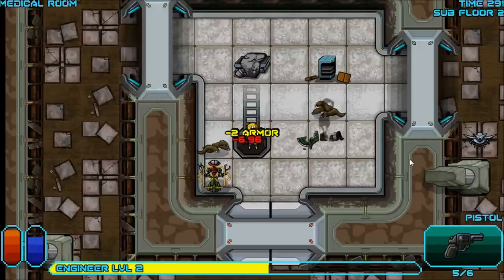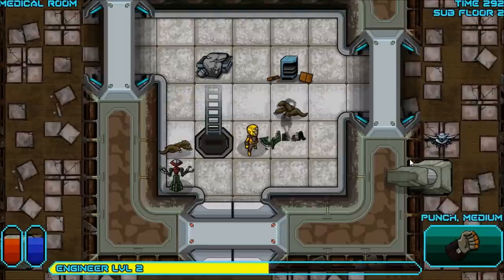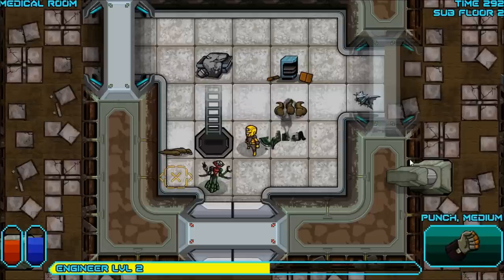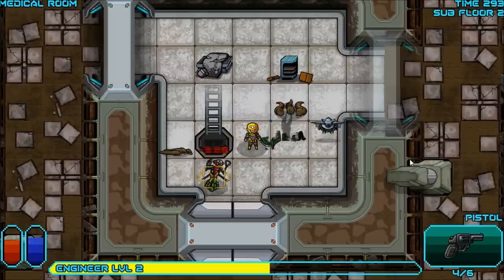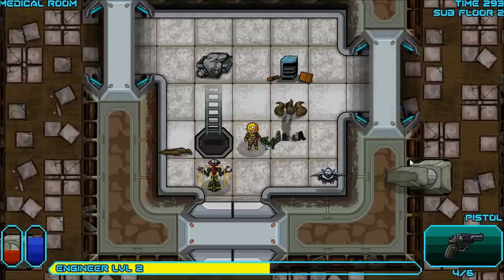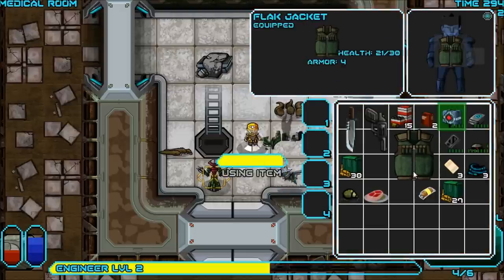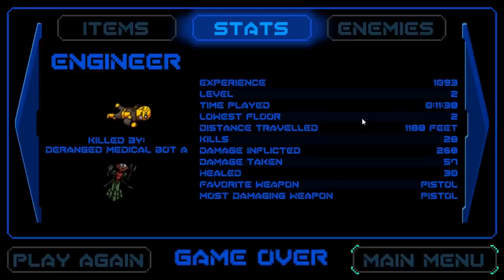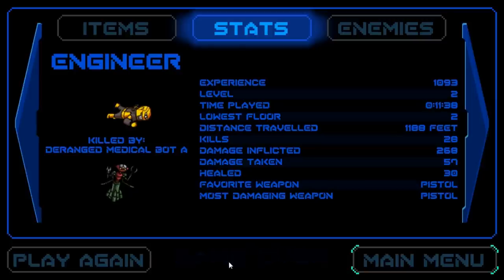What a wonderful thing to run into. Let's kill this guy off quick. He does a lot of damage. I'm gonna move over here and take out a grenade — hopefully this doesn't hit me. That was my last grenade. I need to heal, but I forgot that your task can get interrupted. That's a deranged medical bot, apparently.